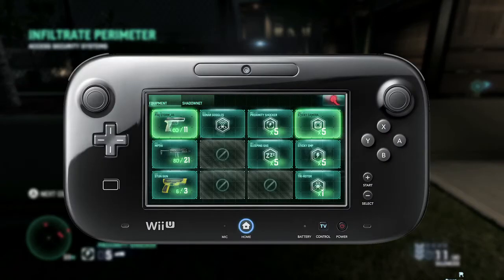This is your inventory, as seen on the gamepad. It operates differently from the other versions of Blacklist, in that you tap on the weapon or gadget to select it. In the top right corner, we've also got your lethal/non-lethal toggle, which determines whether you kill or knock out the enemies you take down in close quarters. The whole thing is very quick and efficient. We're going non-lethal here.